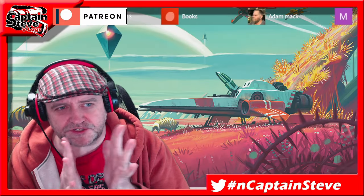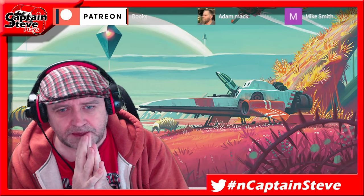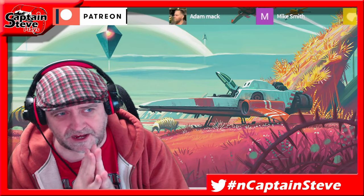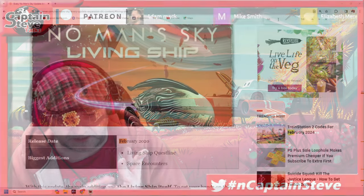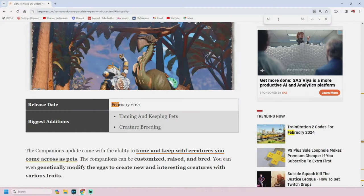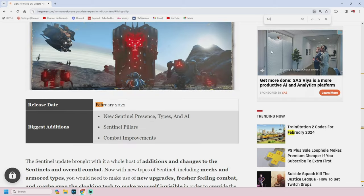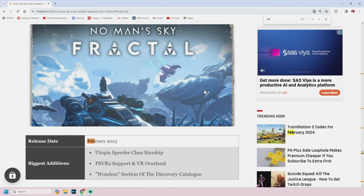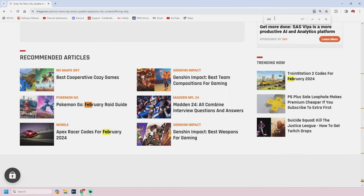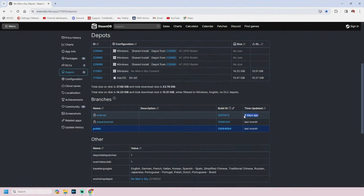Some people have been saying there might not even be an update in February. The reason I think there might be an update is because we've had an update in February since 2020 — Living Ship, then Companions, then Sentinel. We can try to go by patterns but we've been proved wrong before. If there was to be an update coming in February, we should start seeing the signs: the depots should update, and we have seen the internal branch get an update, but we haven't seen that pushed to experimental. If it was patches or bugs I would have assumed it would have gone to experimental by now.